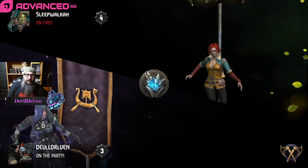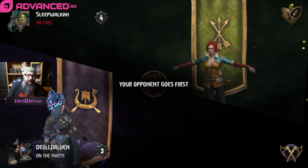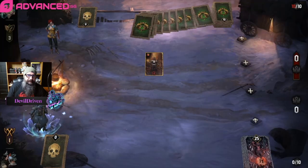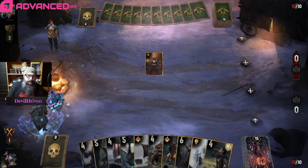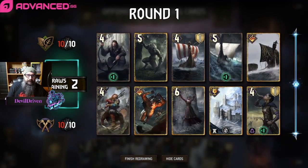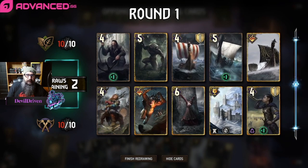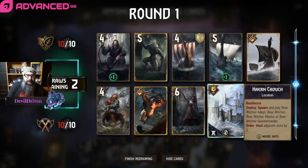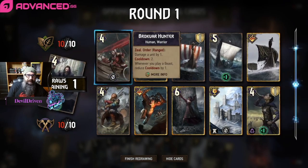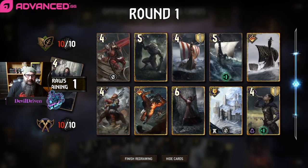Alright, what did we get? Sleepwalker — this is a bad matchup because we don't have Mork part. Thankfully we got the good coins. We got one discard burn, all three boats. I think we drop the Hunter for right now. I guess we can keep that.